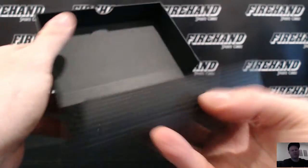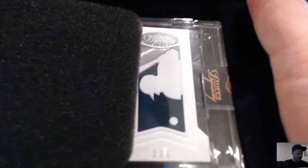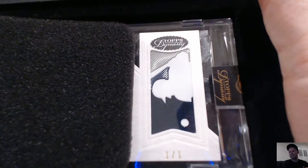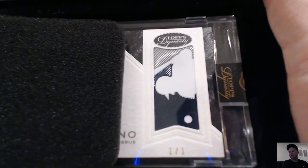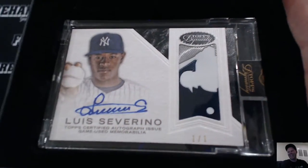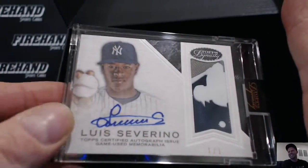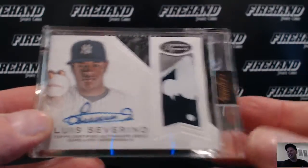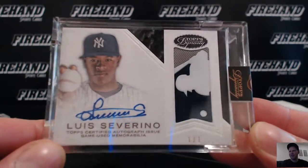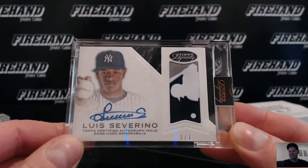Logo man time. I don't know if it's a Yankee, but it's interesting. The colors are like navy and gray. I called it. Yes! Severino number two. We pulled two. Severino 101 Logo Man now. There it is. Son of a gun.